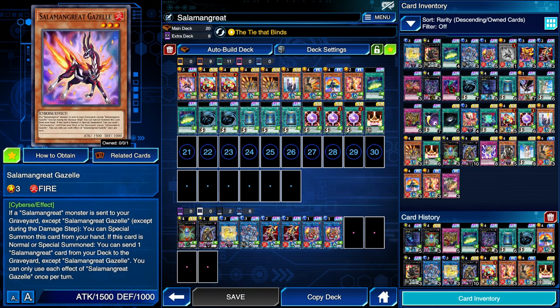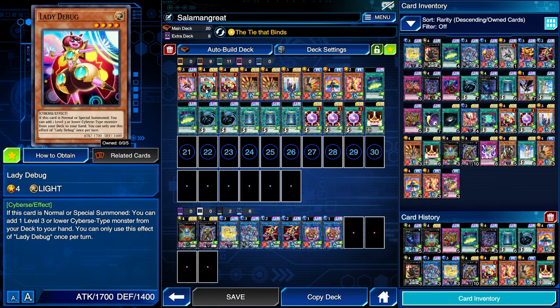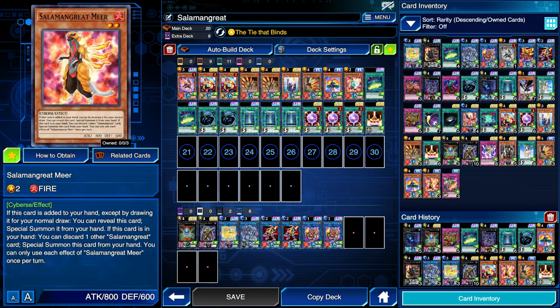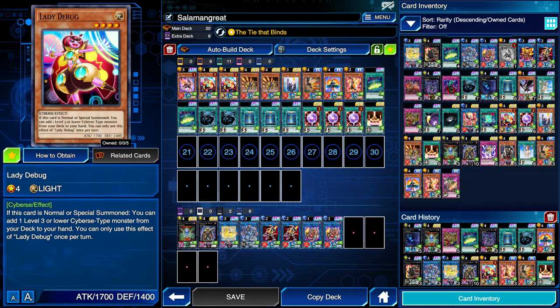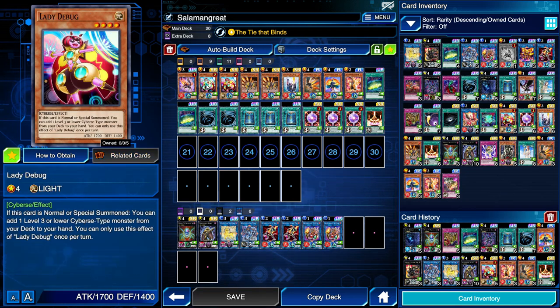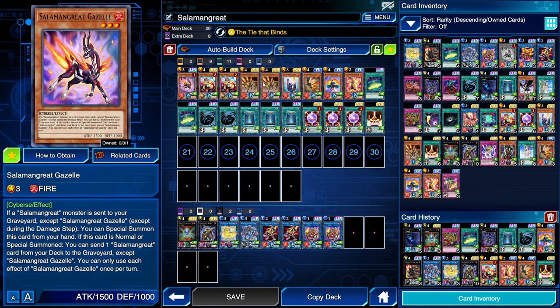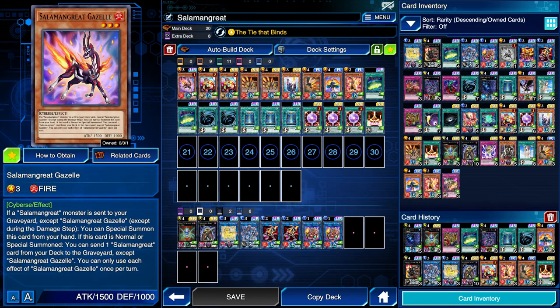Since we only have one copy of Gazelle and it's the most important one, we're usually going to be searching for it with Circle. We also have a couple copies of Signet Mining which can search for it, and Lady Debug, which on normal or special summon adds a level 3 or lower Cyberse from deck to hand. Keep in mind that if you did want to use Lady Debug, you cannot use it for the summon of Sunlight Wolf. The downside for Lady Debug is that when Salamangreat Gazelle wants to special summon itself, you want to send a Salamangreat you control to the grave for a Link Summon — and since Lady Debug is not herself a Salamangreat, she won't trigger Gazelle's effect. Some people don't even have Debug in their deck.